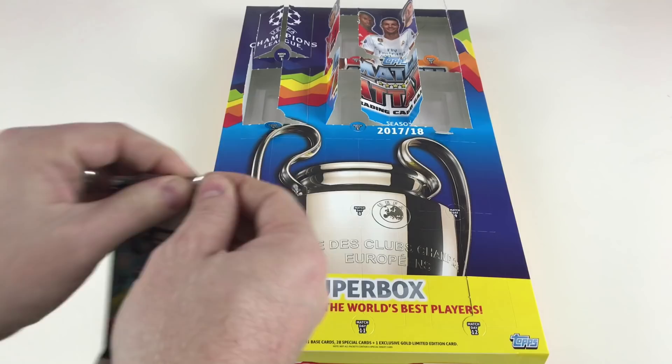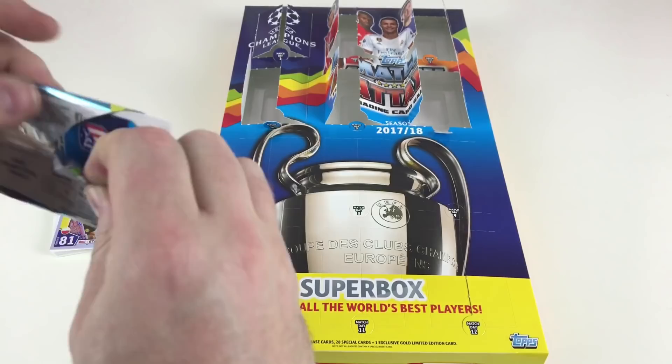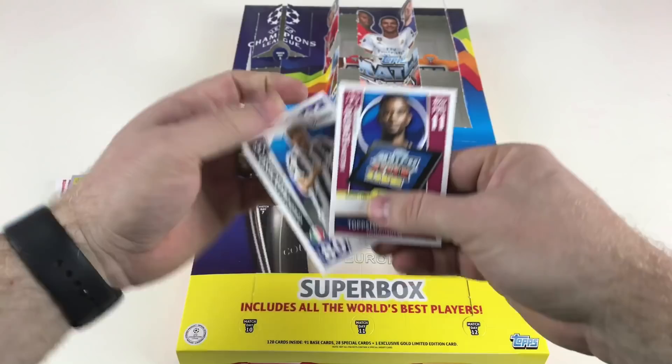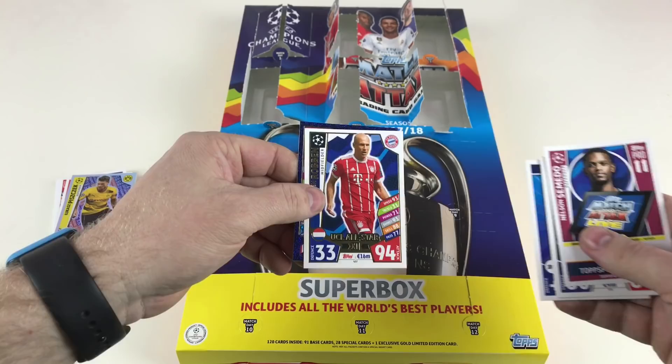One thing I just want to tell you — these are nearly impossible to tear. I had to use my teeth on literally every packet. It's not like the normal packets; maybe it's because there's only five cards in the pack. If you get one of these, you might need some scissors — just be careful. Nelson Semedo, Claudio Marchisio, Derick Kutesa, Tottenham Hotspur UCL All-Star 11, Arjen Robben, and then a Man of the Match Diego Godin.